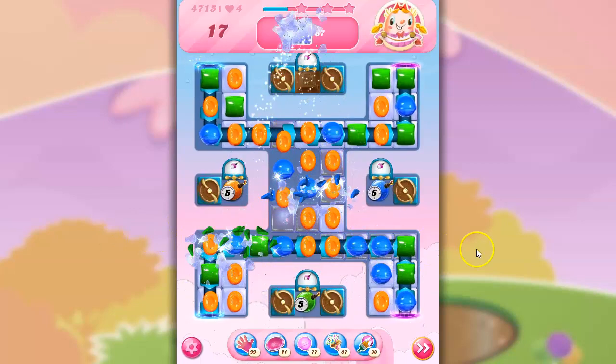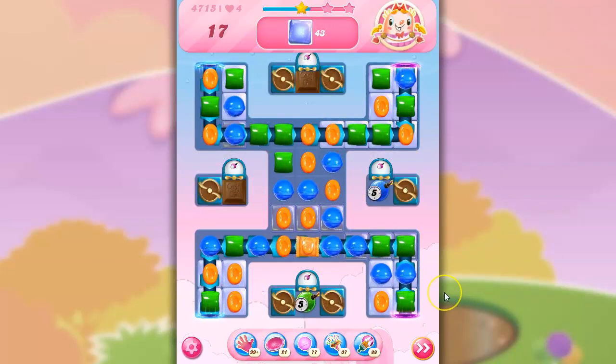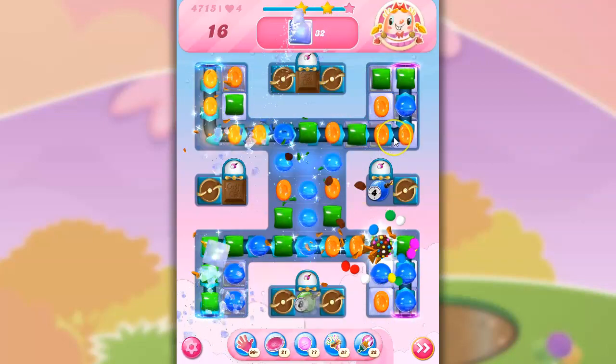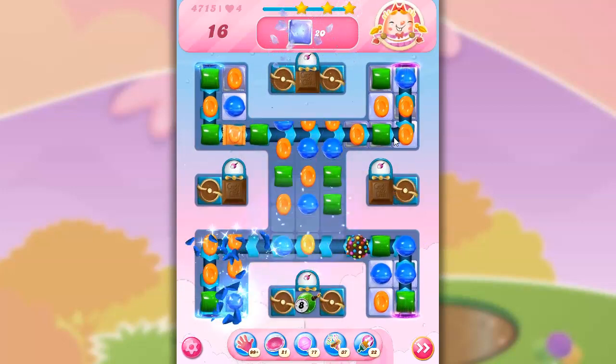I think this is going to be the best move, using those specials when they show up. And then look at this — I get a color bomb that is going to explode right away, because of that wrapped candy. That's going to take out a color and concentrate things down for me.